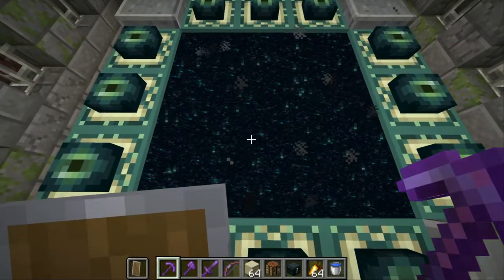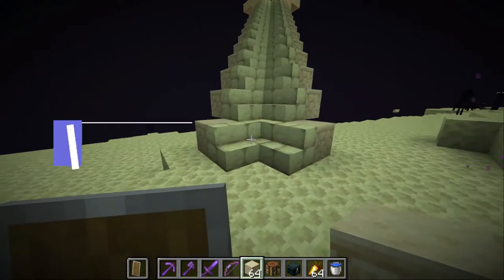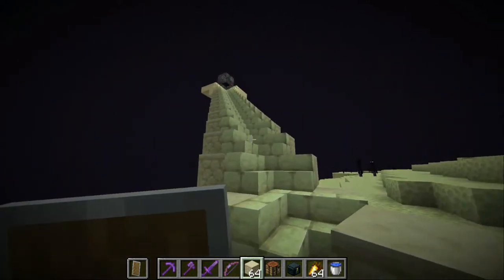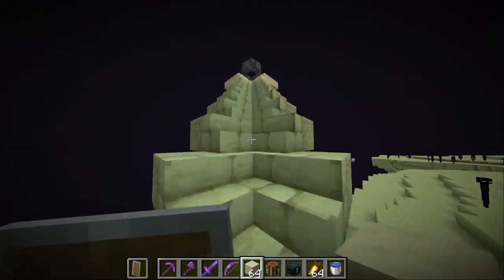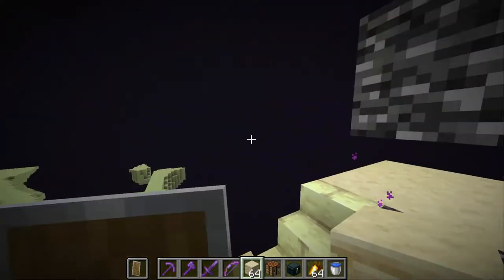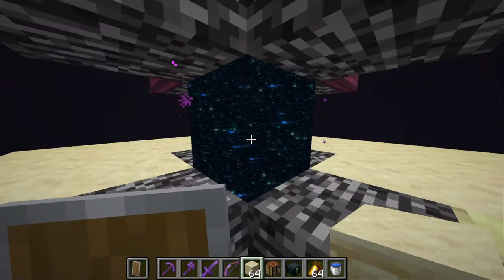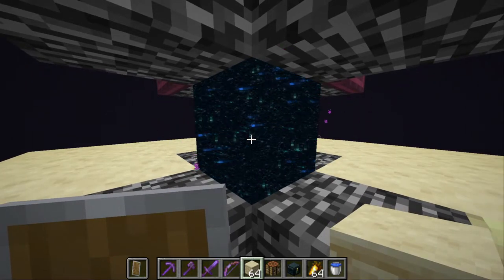The next part is straight into the end. Tip number six is prepare your end gate. You want to make a little tower or stairway up to these, like I've done, because usually they're over an open space and won't be immediately accessible. Doing this is going to help you have easy access when you want to start going to the outer islands of the end. Generally we need ender pearls to go through here, but we're going to look at an alternative method in just a moment.